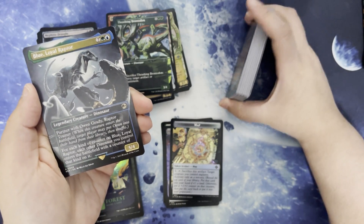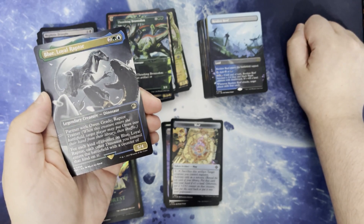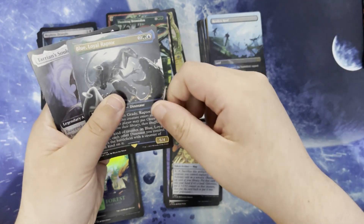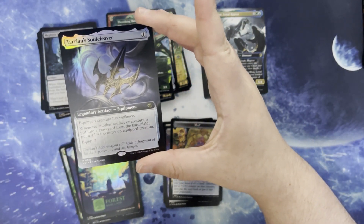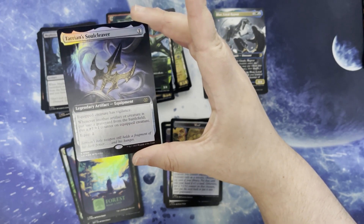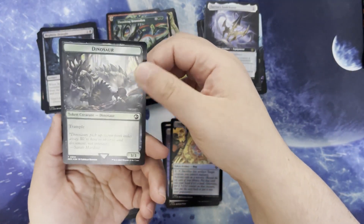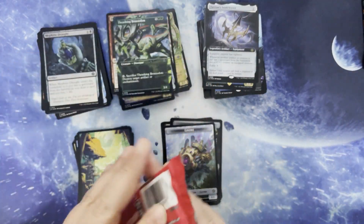We've got Blue, the Loyal Raptor. Two green and blue, legendary creature dinosaur, partners with Owen Grady, Raptor Trainer. It's a 5/4. For each kind of counter on Blue, each dinosaur you control enters the battlefield with a counter of that kind on it. We have Taran's Soul Cleaver. One mana for a legendary artifact equipment. Equipped creature has vigilance, and when another artifact or creature is put into the graveyard from the battlefield, put a +1/+1 counter on the equipped creature. Equip for two. Gnome, and a Jurassic Park dinosaur too — I like that they kind of mix them up a little bit.